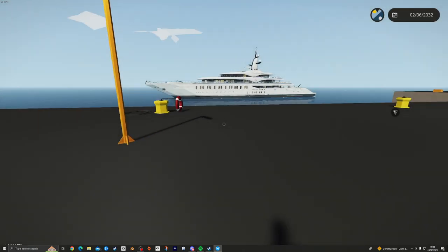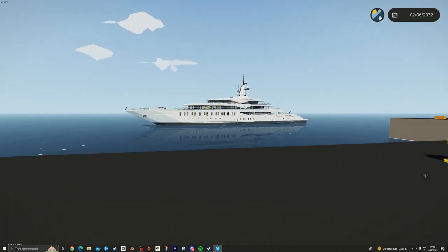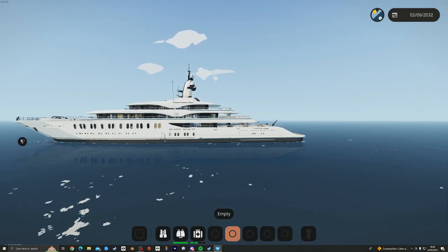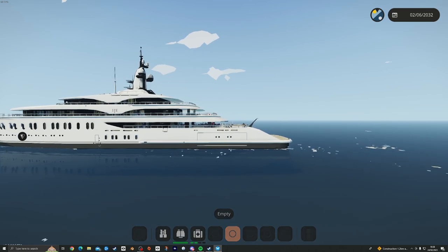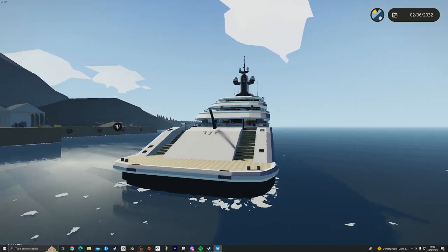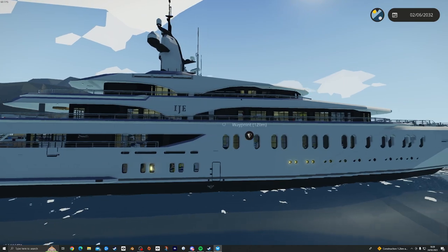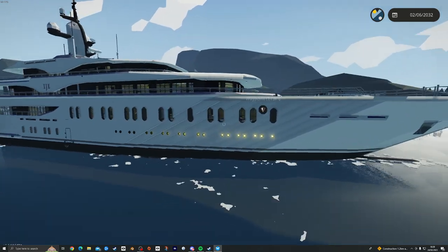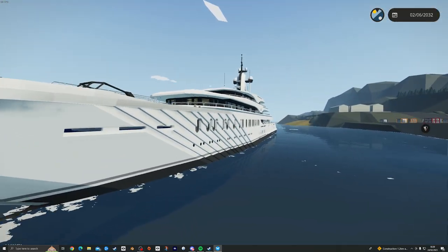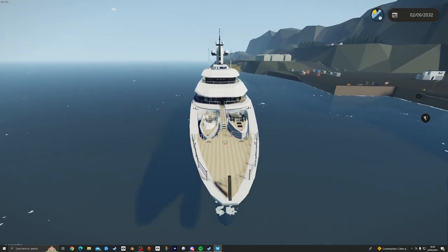Let's do a fly-around first. As you can see, the design is very, very accurate — a one-to-one representation of the real yacht, with lovely fairing and smoothing and really capturing the shape of those decks. It's a bit trickier at the front — just not enough blocks to get it completely smoothly faired — but it looks stunning.